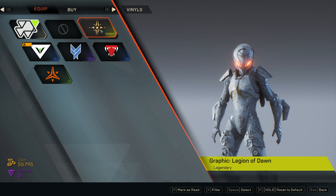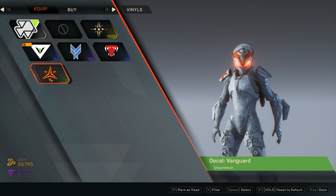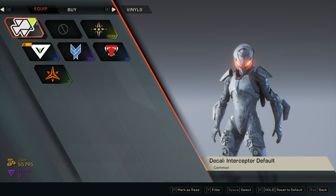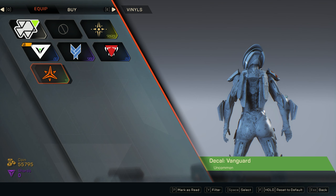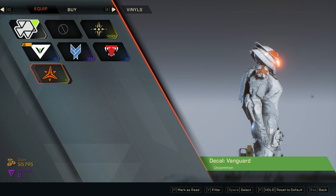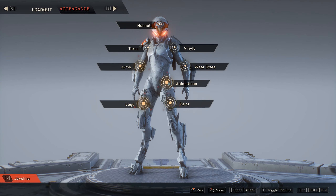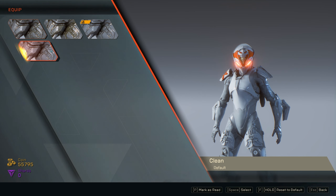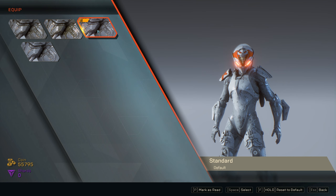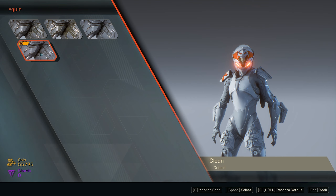I saw this orange Vanguard decal with the skull and I just had to build my entire Interceptor around it. That's going to give me a nice little skull over the forehead right between the eyes, and a cool imperial-looking right shoulder patch. I always wanted to do a real orange build, so let's start with the clean metallic.